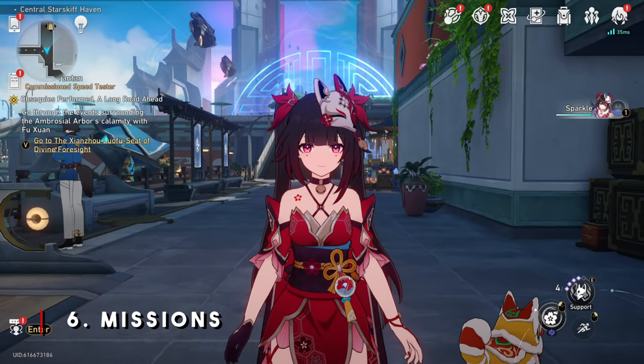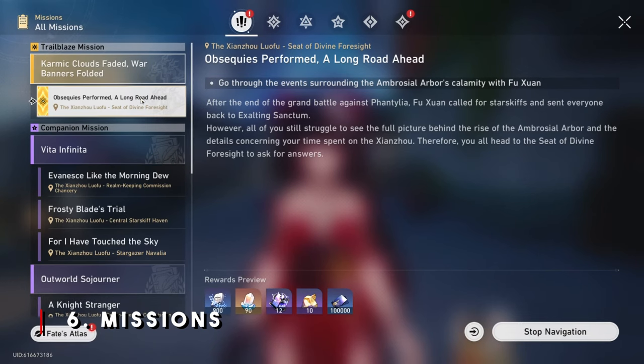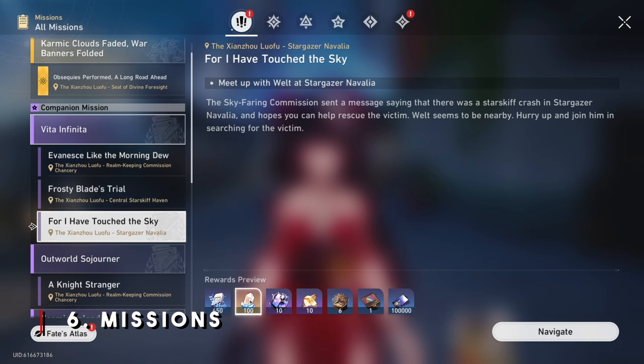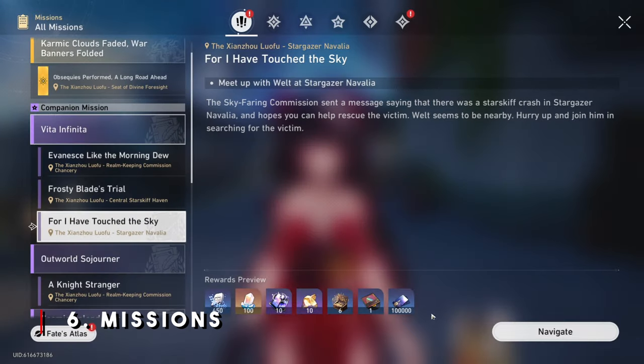This next one might be a little obvious, but just do your side missions, your companion missions, and your trailblaze missions. If it really comes down to it and you really want that character on the limited banner, you'll do everything you can to get it - so you just got to put in the time. Sometimes a mission may not directly provide a Stellar Jade reward, but you have to complete it to unlock another mission that does.